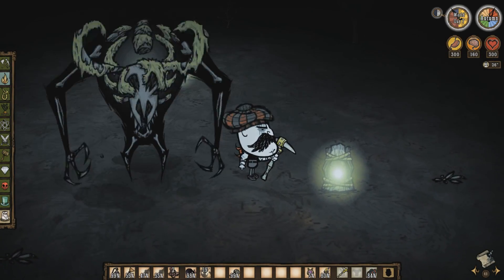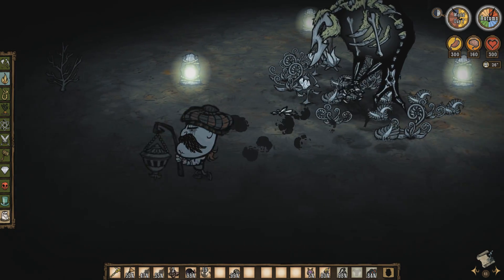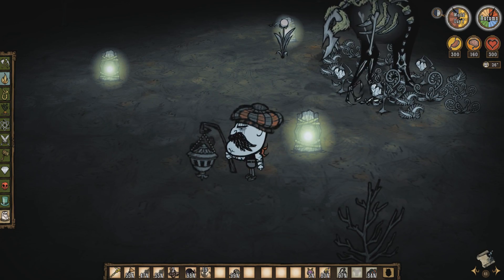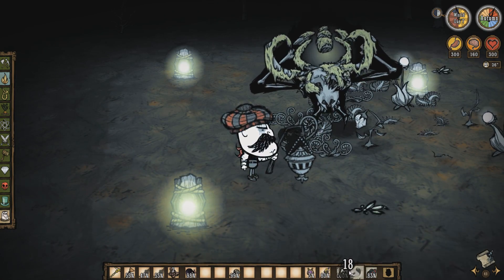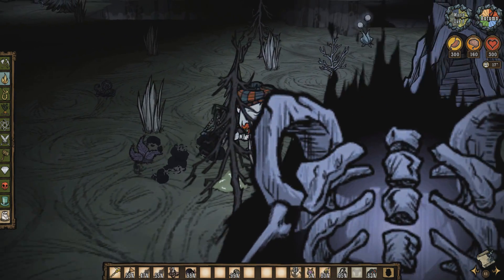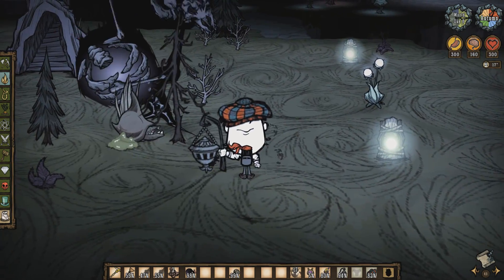The Shadow Thurible can be used to control the reanimated skeletons to a certain extent. On the surface, the Forest Stalker will follow the character around if they are wielding the Thurible. If you unequip the item, they'll resume wandering aimlessly. You can also use Nightmare Fuel to refuel the Thurible if the durability is running low. If you use this with the cave stalker, he will follow you and you can even use him as a means to attack enemies.